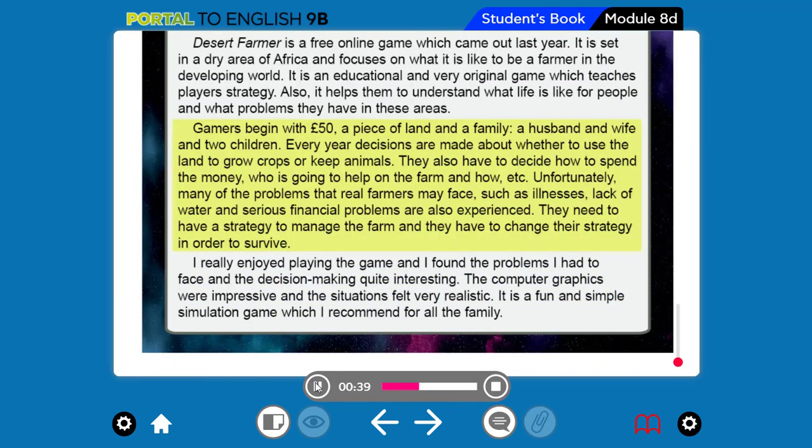Gamers begin with 50 pounds, a piece of land, and a family — a husband and wife and two children. Every year, decisions are made about whether to use the land to grow crops or keep animals. They also have to decide how to spend the money, who is going to help on the farm, and how, etc. Unfortunately, many of the problems that real farmers may face — such as illnesses, lack of water, and serious financial problems — are also experienced. They need to have a strategy to manage the farm and have to change their strategy in order to survive. I really enjoyed playing the game and found the problems I had to face and the decision making quite interesting. The computer graphics were impressive and the situations felt very realistic. It is a fun and simple simulation game which I recommend for all the family.